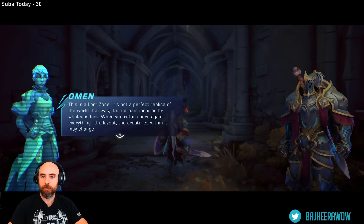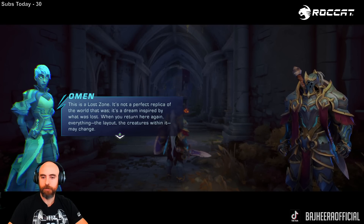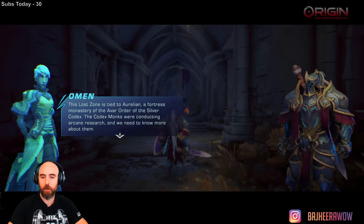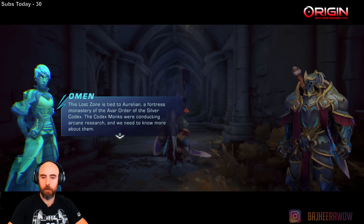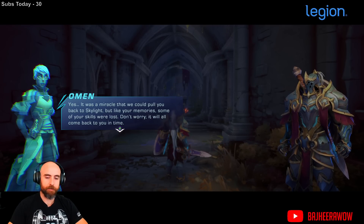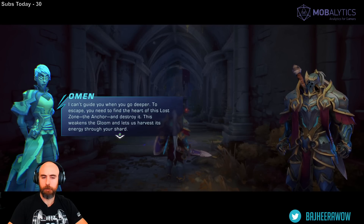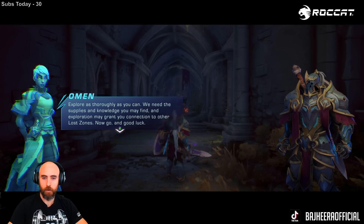'It's not a perfect replica of the world that was — it's a dream inspired by what was lost. When you return here again, everything — the layout, the creatures within — may change.' It will be free to play but currently is paid early access. I think $20 is the lowest tier — the Silver Codex. 'The codex monks were conducting arcane research.' Stick around and see if you like it. 'This connection I've provided is temporary and unpredictable — to escape, you'll need to find the heart of this Lost Zone. Explore as thoroughly as you can.'